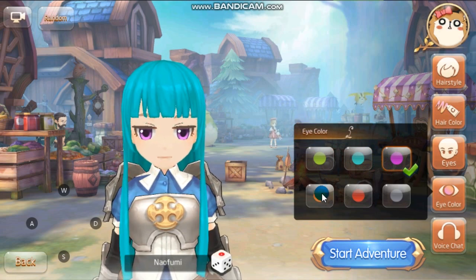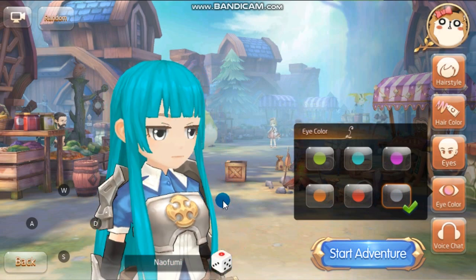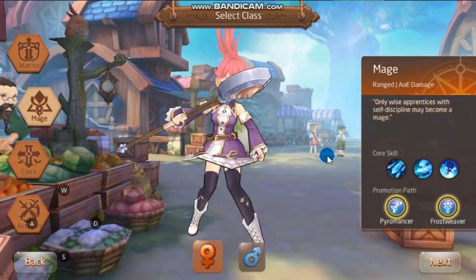For the eye color, it's the same as the male: emerald green, emerald blue, purple — I'm not sure of the exact color, I'm just making this up — brown, red, and gray. So that's it for the character customization for the female. Now, is everything the same for all classes? Let's check it out.